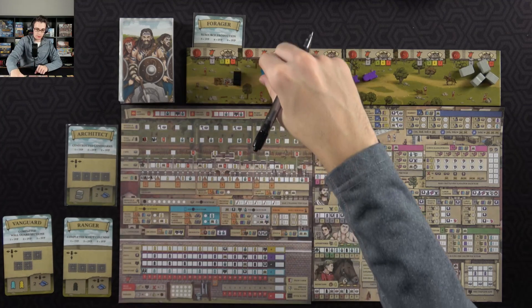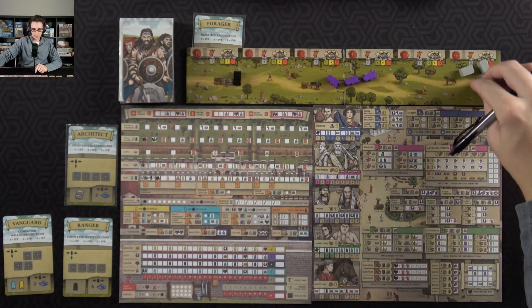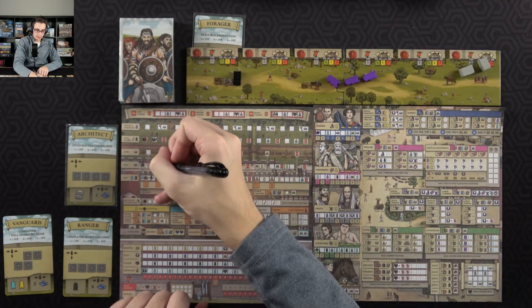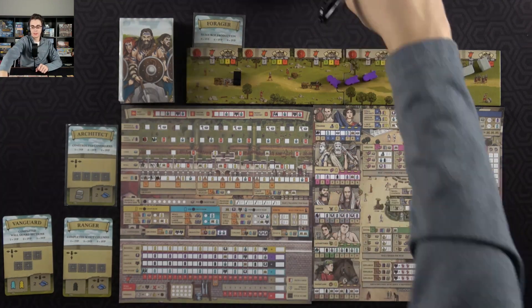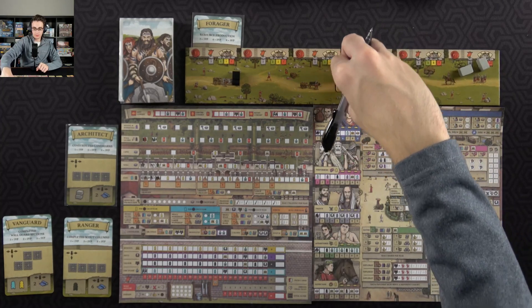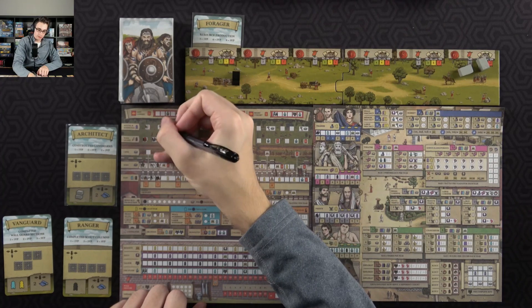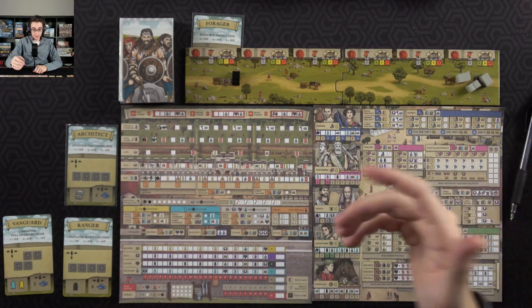Along with this builder also on the fort, because then I can spend two resources on the wall and I can get a civilian, which I'll go ahead and spend on the priest track to get me another servant. With these four servants, I'm going to fill in the first two boxes of mining and foresting, and that'll get me a resource production along with a resource.